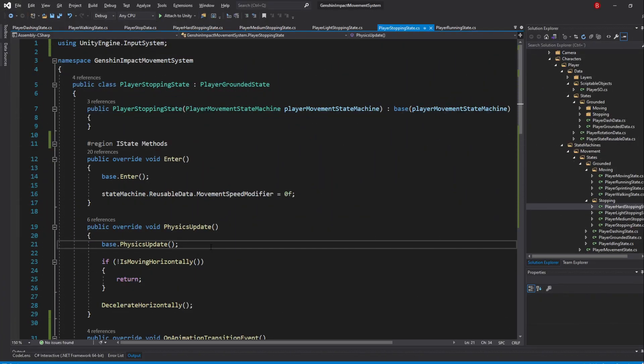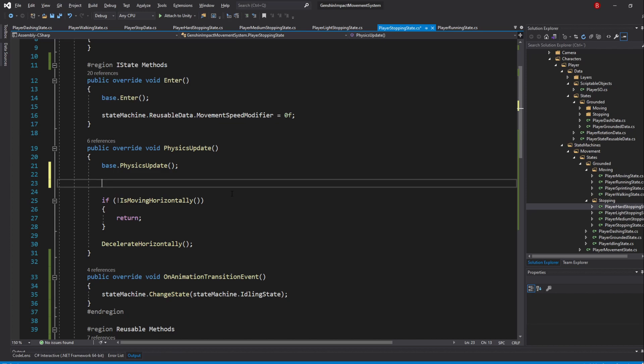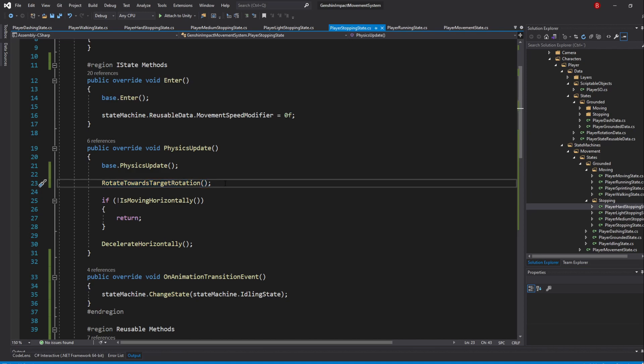What we'll do here is quite simple. In the PhysicsUpdate method, we'll simply make sure our player keeps rotating until it reaches the target rotation. We'll use the PhysicsUpdate method as our reusable methods use the rigidbody MoveRotation method, which involves Physics. So in the PhysicsUpdate method, above the rest of the code, call rotateTowardsTargetRotation. We don't need to check if it reaches the target rotation already, because we already do that inside of the rotation method. And that's really all we need to do. Whenever we enter a stopping state now, it will finish rotating even though we are not pressing a movement key.